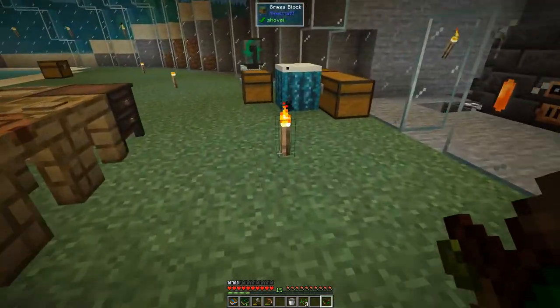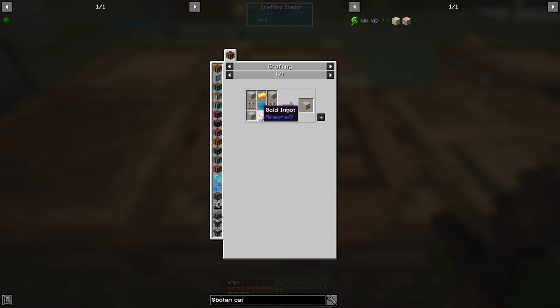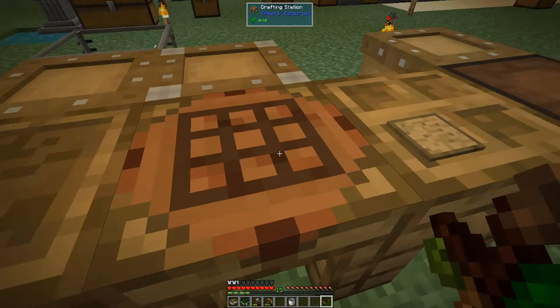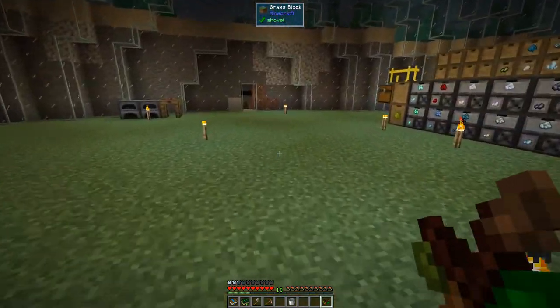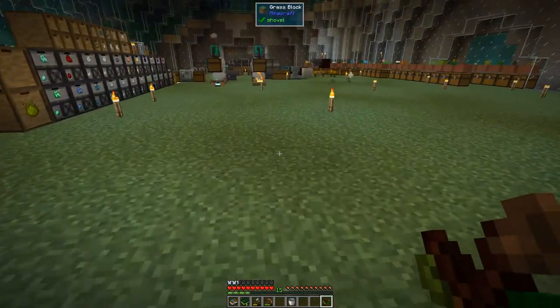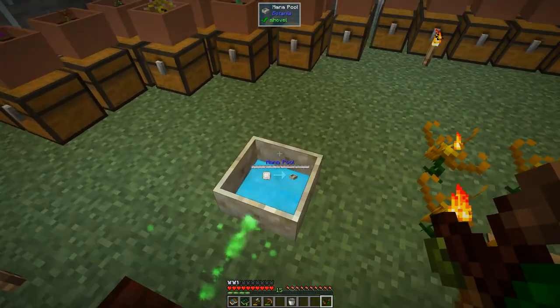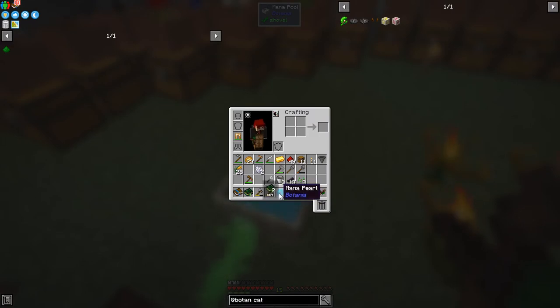The next part — it's a long-winded exercise to get to nature essence. We also need to make the alchemy catalyst. There are two catalysts: the conjuration catalyst and the alchemy catalyst. For the alchemy catalyst we first need a mana pool — basically one ender pearl dropped into the mana pool. The pool probably has enough mana already. Let's press Q on the ender pearl and drop it down — and it turns into a mana pool. Fantastic!